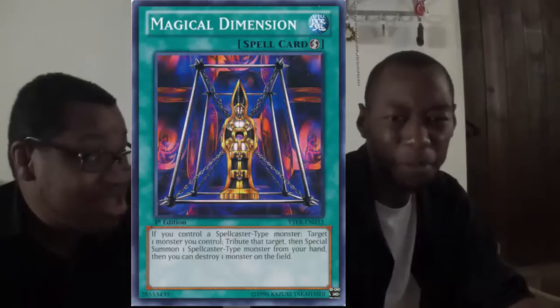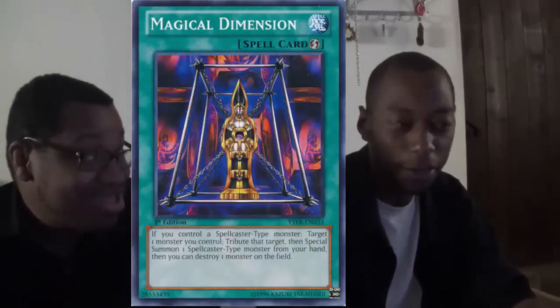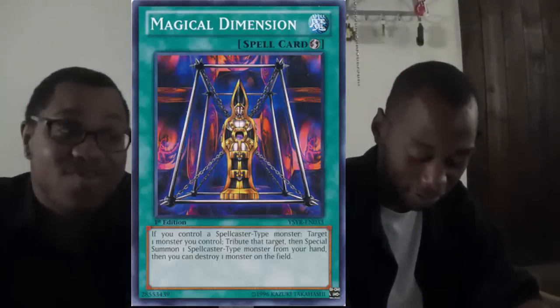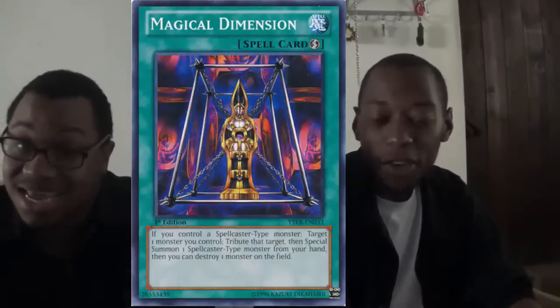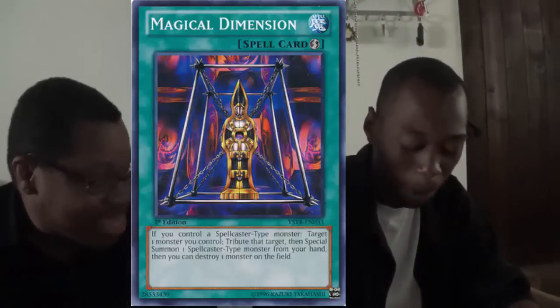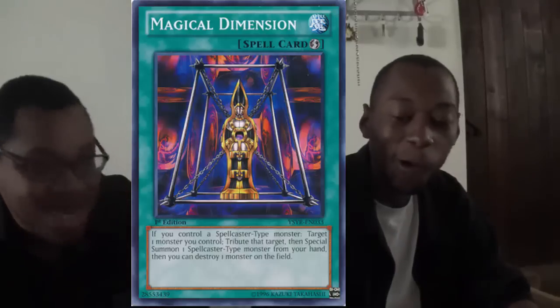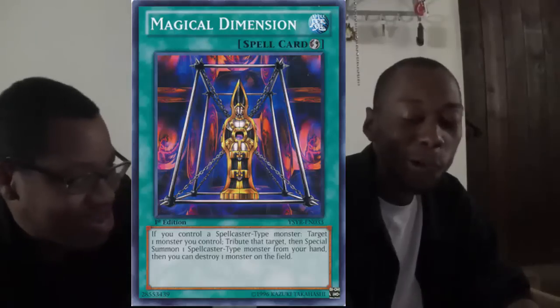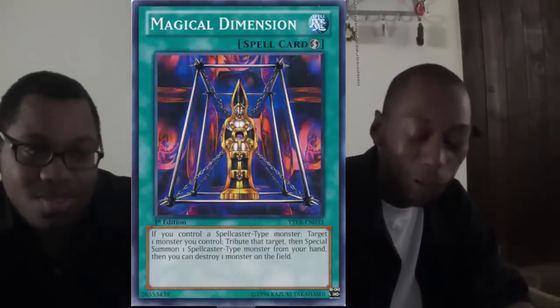You picked all the good new cards and I had to pick the others since theme-specific cards are off the table. I made a list of ten and cut it in half — you could have taken some of those cards instead of busting out Magical Dimension, an old card like that.